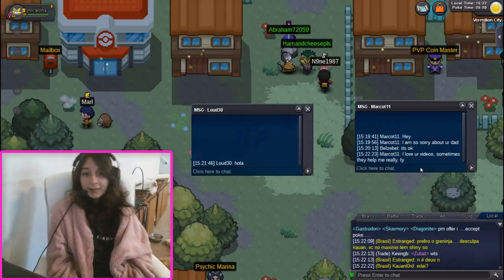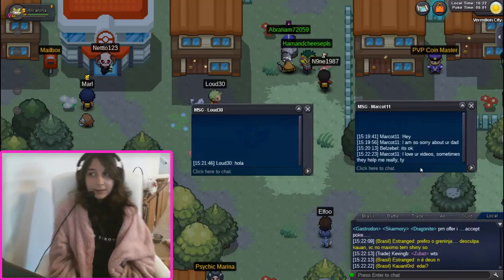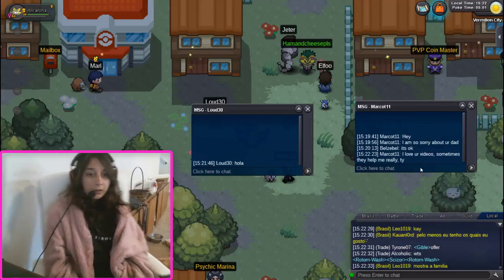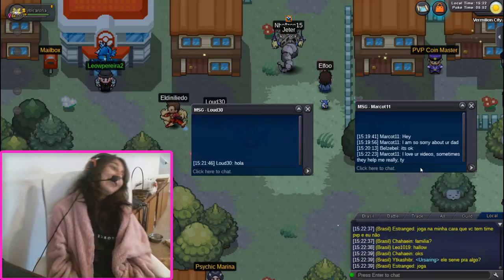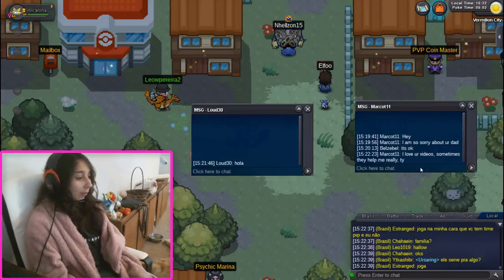Gliscor with Swords Dance and Facade? Clefable always beats that. But Gliscor with Taunt and Toxic? That's really annoying. Yes! Gliscor with Toxic is perfect to beat stall!